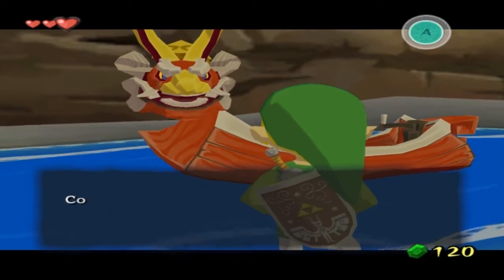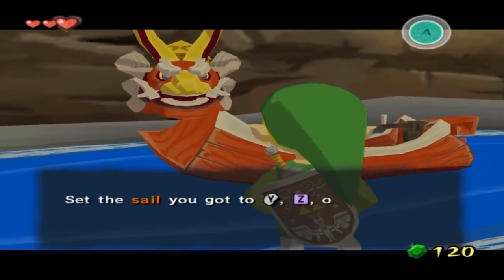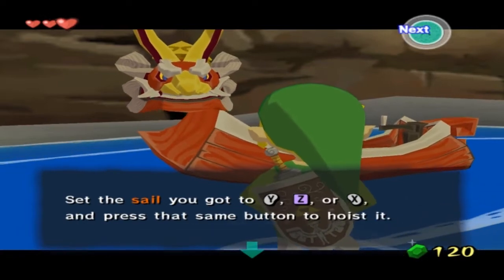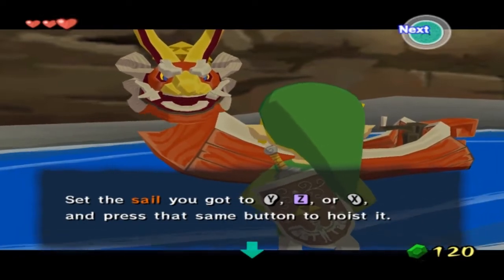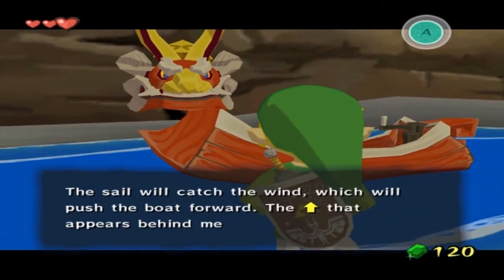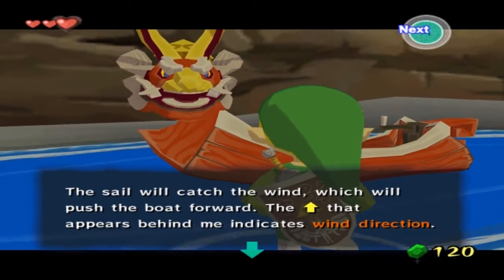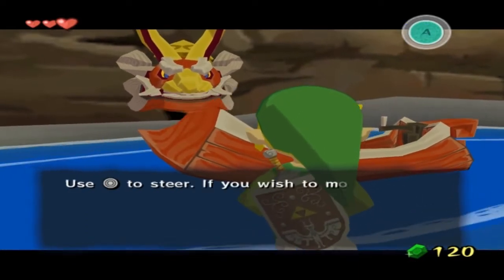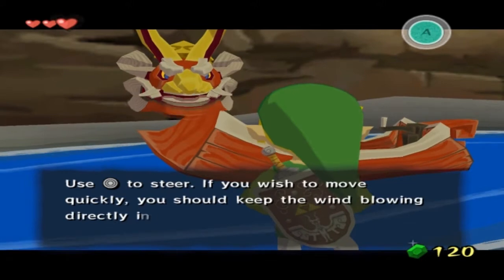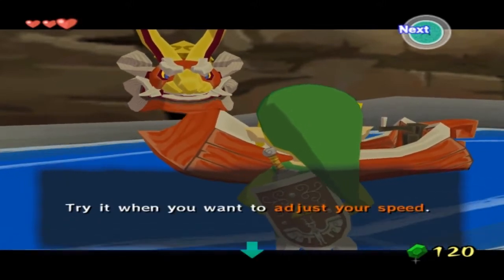King of Red Lions: 'I shall teach you the way of sailing. Come next to my hull and press A to climb aboard. Set the sail to Y, Z, or X, and press the same button to hoist it. The sail will catch the wind, which will push the boat forward. The arrow that appears behind me indicates the wind direction. Use the stick to steer if you wish to move quickly. Try now and adjust your speed.'